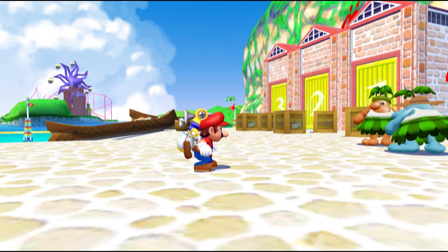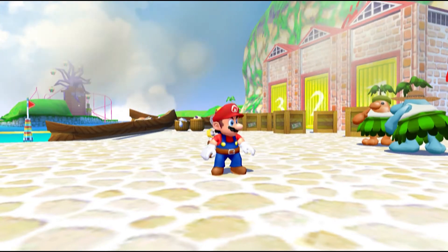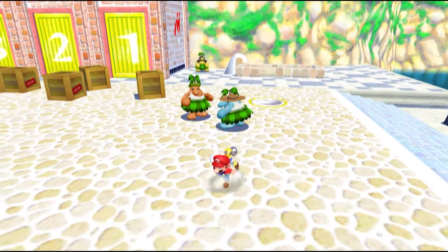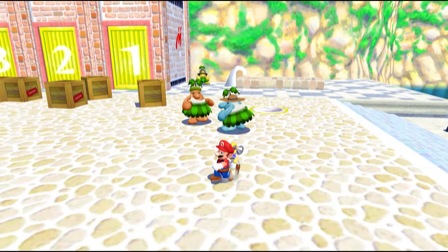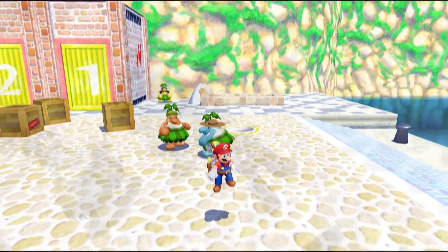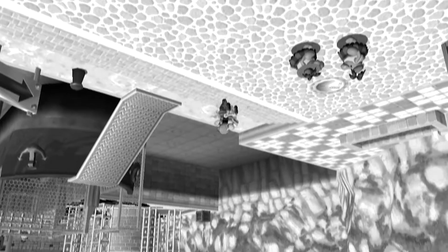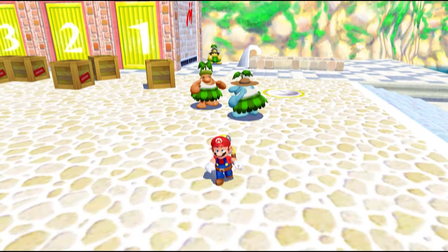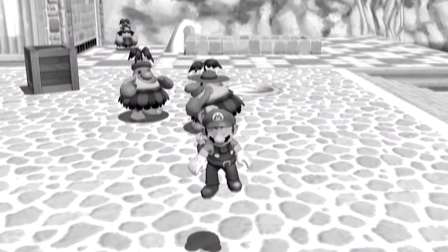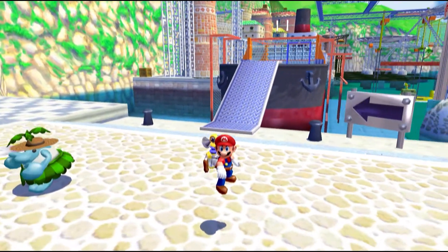What's weird about this barrel is that it can't be picked up, Mario can walk right through it, and it doesn't explode into water when broken. The only sign of its existence is its top collision — say that 10 times faster — which Mario can stand on.